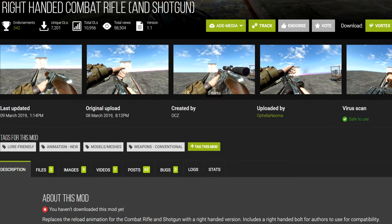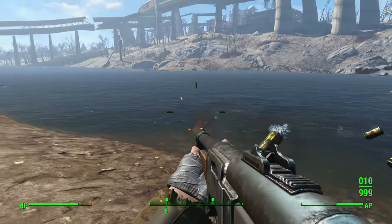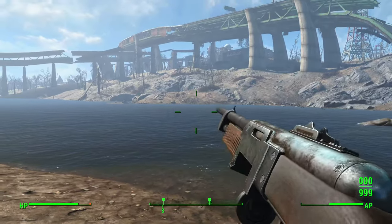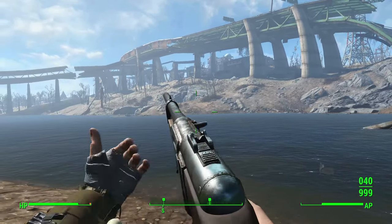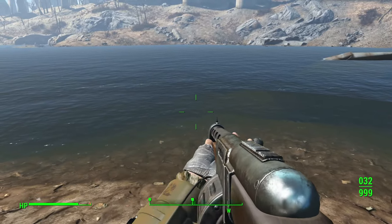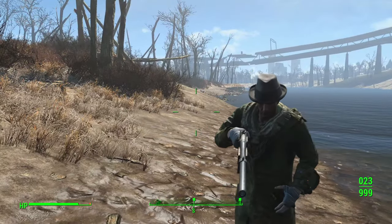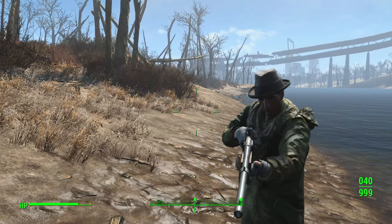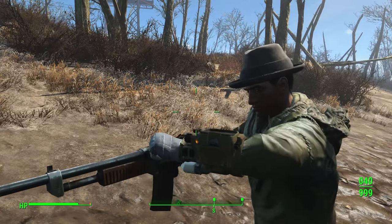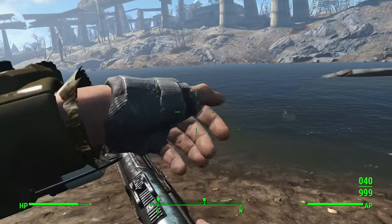Third, we have the Right-Handed Combat Rifle and Shotgun mod. This mod edits the meshes for both weapons to move the bolt onto the right-hand side. Unfortunately, the new animations are really ugly — the hand poses are awful and there's a lot of clipping. It also doesn't look right in third-person because the third-person animations haven't been changed, so now you grab an invisible bolt on the wrong side of the weapon. There's no Tactical Reload support either — this is another bad option unless you absolutely demand these weapons be right-handed.